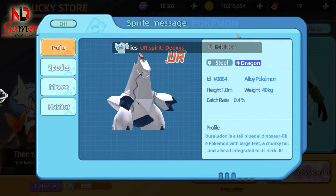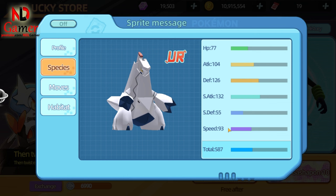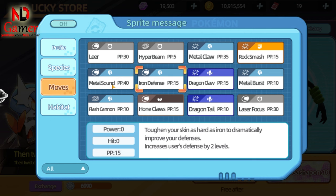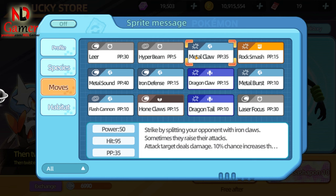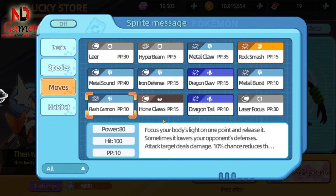Next is Duraludon. This Pokémon has average speed, very high special attack, and strong defense. You can use skills like Iron Defense to further boost its defense, Metal Sound to lower the opponent's special defense, and Hyper Beam to deal massive special damage, as this move has extremely high power. Alternatively, you can use Flash Cannon, which also deals high damage and has a chance to lower the target's attack.